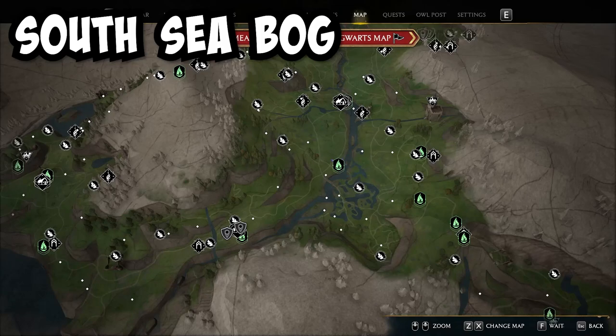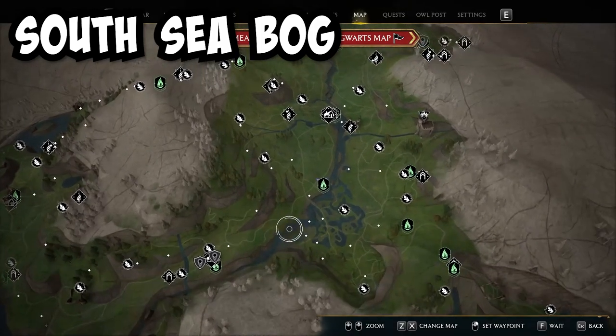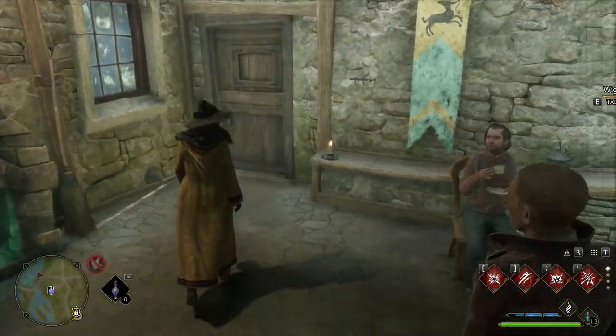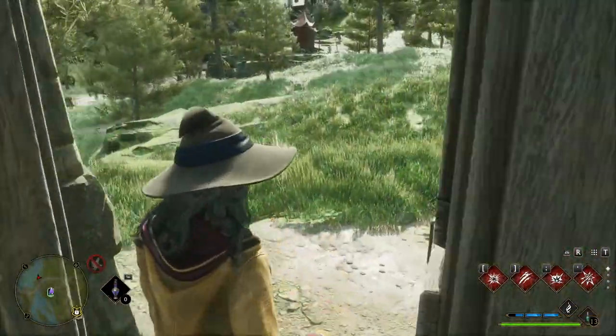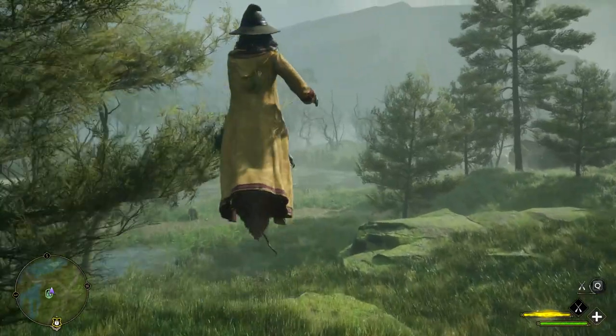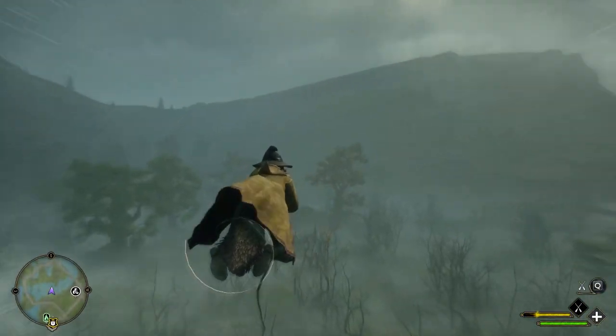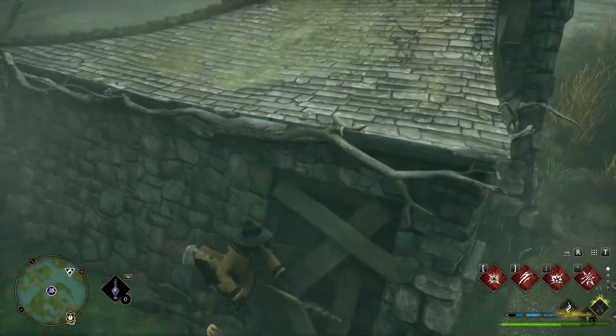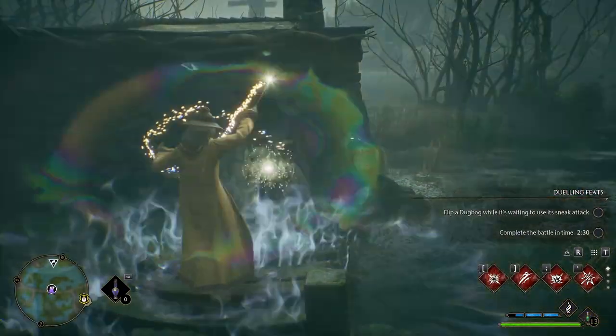Now we can teleport to the northern South Sea Bog location, which will take us to the South Sea Bog area. From there you can exit this house and hop on your broom. You want to go into the bog past all these trees, and when you see a broken down little house over here you can use Revelio to get the next page.